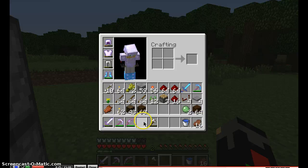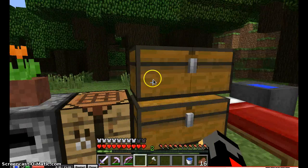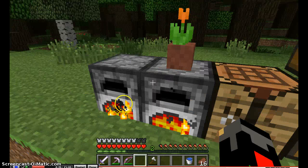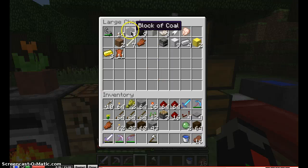I'm going to use dark oak planks to actually cover everything up. For now I'm just going to use cobblestone for the redstone itself. Oh man, I should not have used cobblestone there.